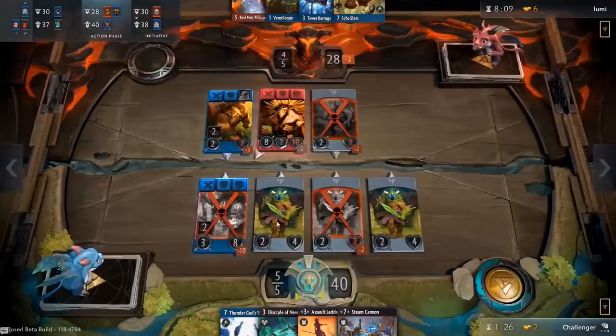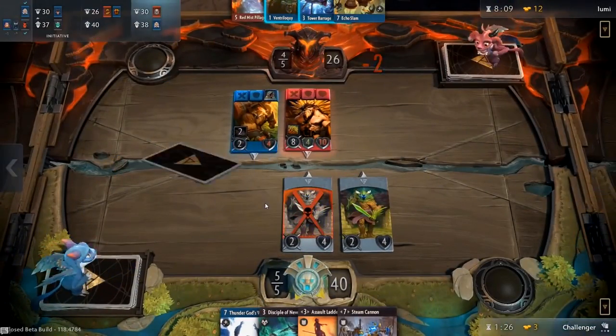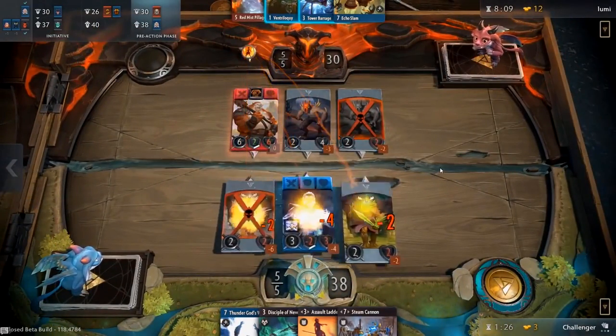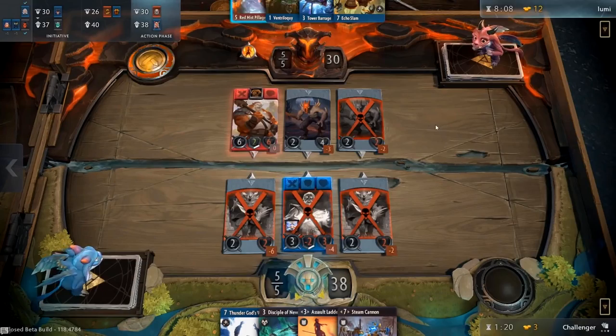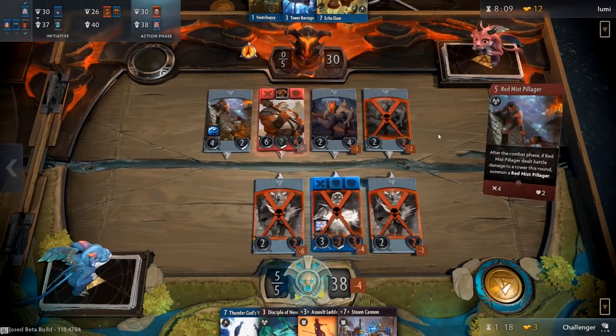In most card games, draft is arguably the most skill-intensive format. It is the grand equalizer thanks to not having to rely on your personal card pool like Constructed does. Instead, it is a test of your card evaluation abilities, deck building prowess, and ability to spot synergies. Most of all, it is a great way to hone your skills without having to have an extensive collection. Many different card games handle their drafting modes differently, and it can be a bit overwhelming to jump straight in.